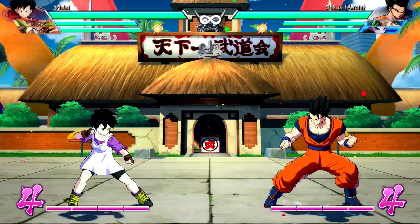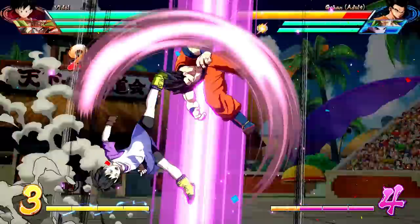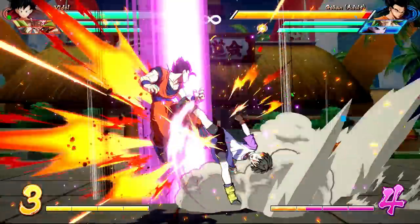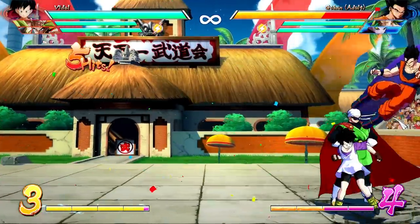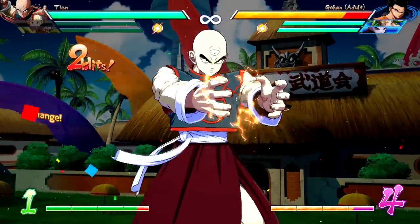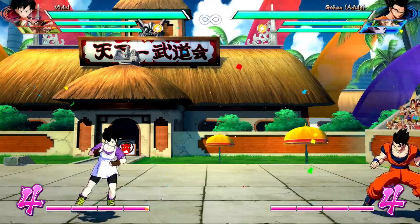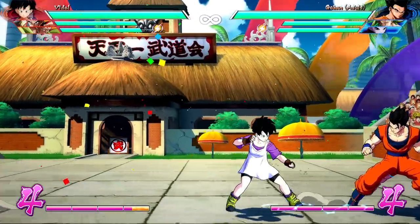Moving on to her first level 1 super — this is definitely one of the most unique level 1 supers in the game. On the surface it doesn't look like much, but you are allowed to special-cancel the second hit. So if you want to go right into a homing dash and keep comboing, you totally can. In the corner you can go into a Gohan call, into a combo, and keep it going. The fact that you can continue solo after your level 1 — where pretty much no other character can outside of edge cases — leads to many unique combo structures for Videl.